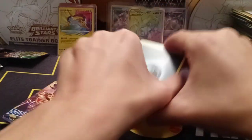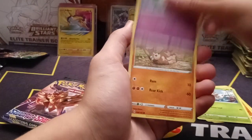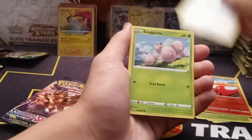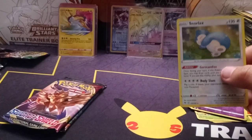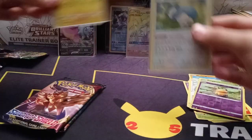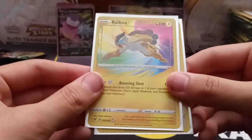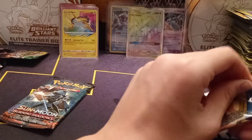Let's keep going — Lightning Energy. I think this might be a hit, cause as I told you guys with Evolving Skies, it presses backwards if it's a hit. Why are they so badly centered? Dedenne? Snorlax holo — this is good, cause this is one of the best holos in the set. I think it's like a $3 holo — not even joking, that's a pretty good holo.